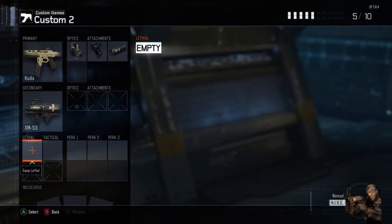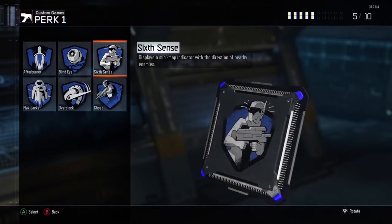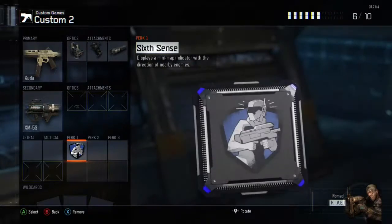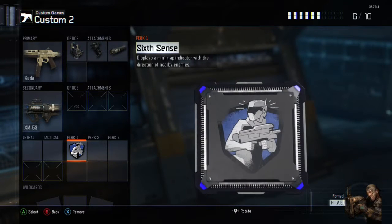We'll be using no Lethals and no Tacticals due to not having time to throw them. Perk 1 will be Sixth Sense, allowing us to have a tactical advantage over the enemies. You'll know their position, but they won't know yours.